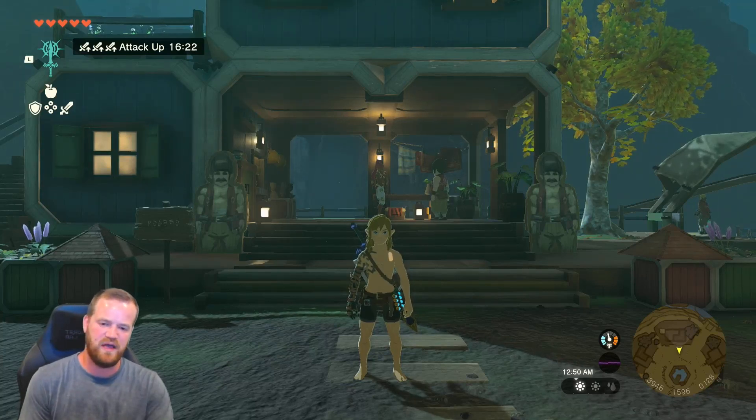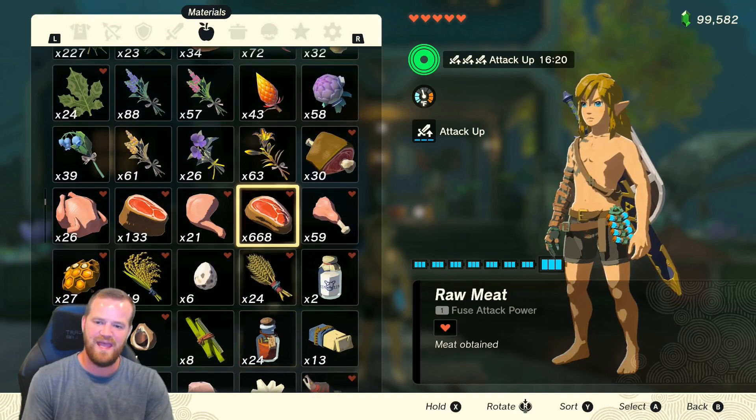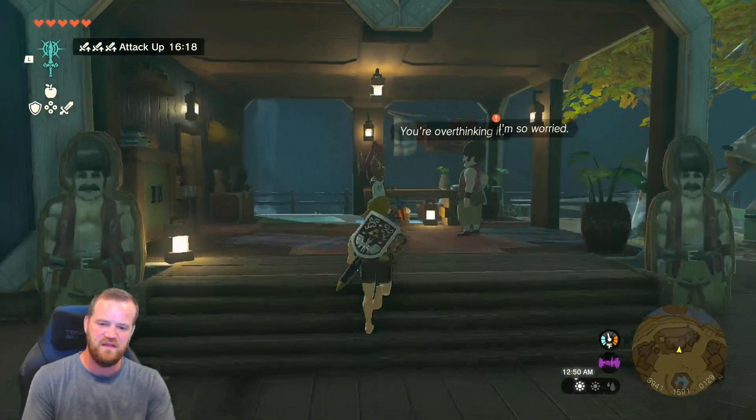We are going to go over how to build your house and tiers of the kingdom. The only requirement that you have is 10 Sundelions. If you have 10 Sundelions, then you're ready to begin.